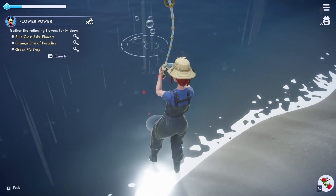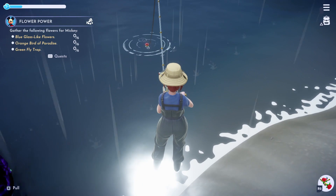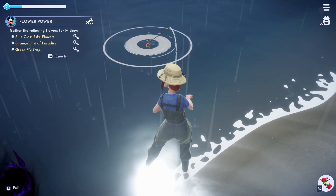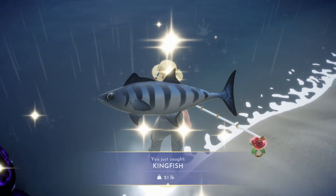Next we have the kingfish. These can only be found on Dazzle Beach by fishing the blue bubbles. I think they also appear in white bubbles from time to time because I got mine from fishing a white spot. These can also only be caught at night between 6pm and 5am.